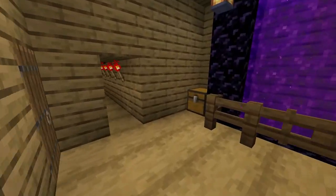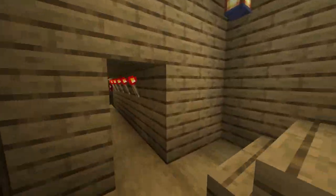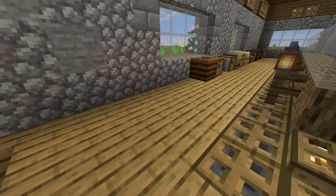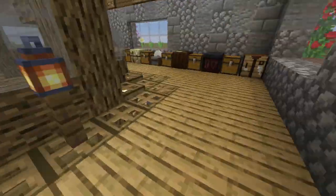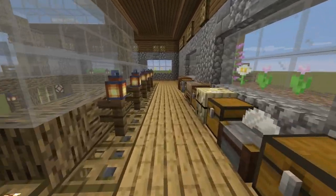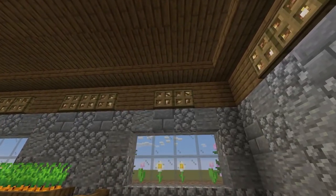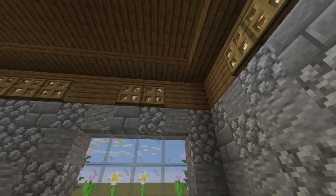And then on the upstairs we've put a bit more of a living area. Here we've got a little bit of a food farm for when we get a little bit hungry in the night time, all of our crafting stuff, a bed, and a little bit of storage. If you want to do this, you can decorate it up as much as you like — there are opportunities for pictures on the walls. I've put trapdoors over the glowstone just to give it a little bit of a more finished look.